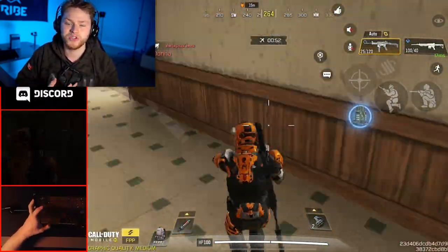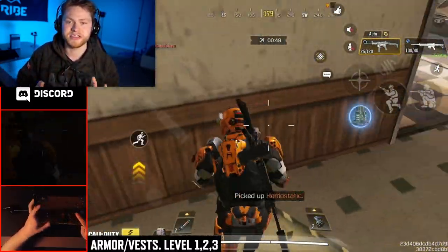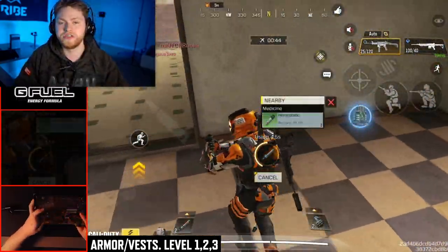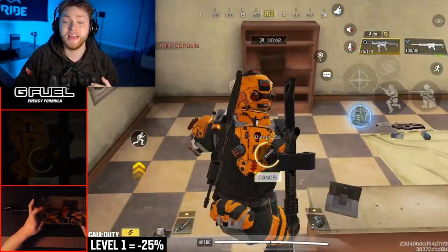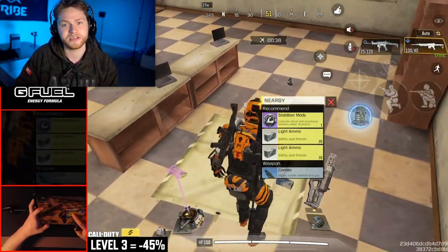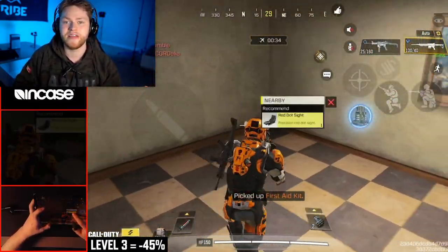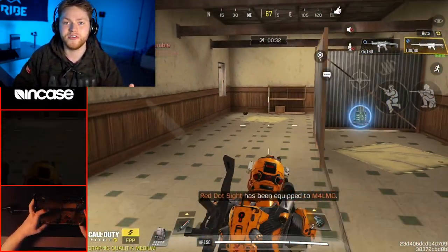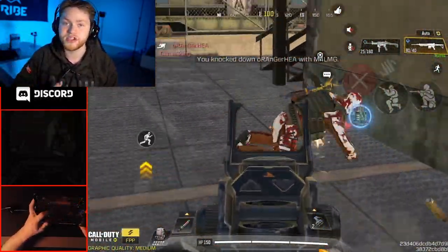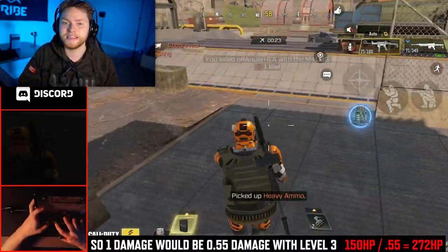The other aspect that affects this is armor. It doesn't really affect your health directly — it just affects how much damage you take, which makes you lose less health. There's level 1, level 2, and level 3 armor. Level 1 armor reduces the damage you take by 25%, level 2 by 35%, and level 3 by 45%. So if a gun would do 100 damage, it would deal 75 with level 1, 65 with level 2, and 55 with level 3.